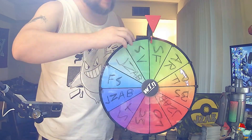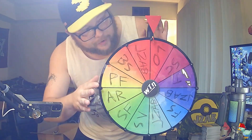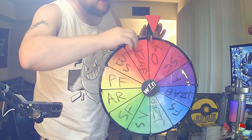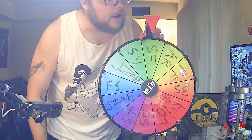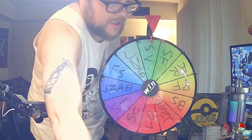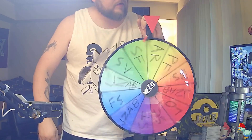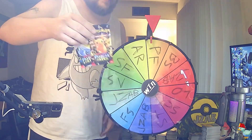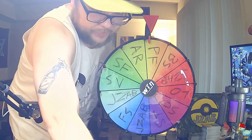That's 5 packs, pack number 6. Lost Origin makes sense. Pack number 6, pack number 7 — that's Scarlet and Violet Base, number 7. And the last pack of the day will be... Paldean Fates, I love it. I'm not going to actually open two Paldean Fates just because I feel like it, and the wheel can't always tell me what to do — so alright, let's get to opening.